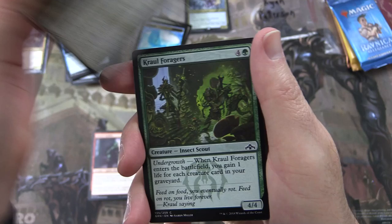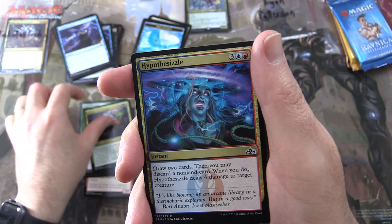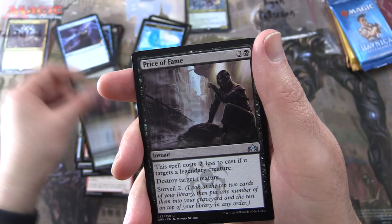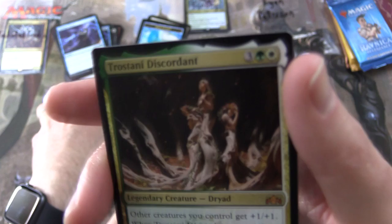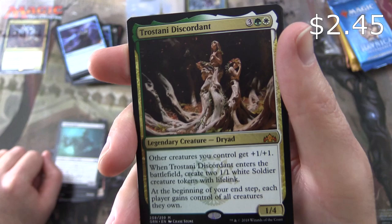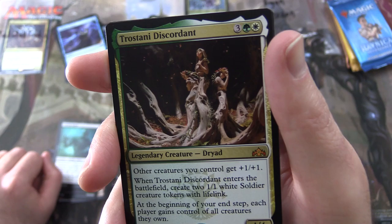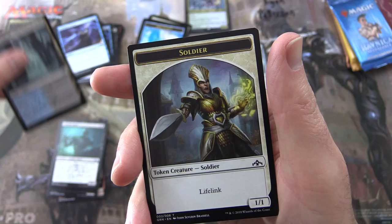We start off with an Ornery Goblin, Loxodon Restorer, Kraul Foragers, Barging Sergeant, Smiler Woodshaper, Hypothesizzle, Prey Upon, Gravitic Punch, Dimir Locket, Centaur Peacemaker. Uncommons: Beam Splitter Mage, Price of Fame, Lotleth Giant. And a Mythic — Trostani Discordant! Legendary Creature Dryad, 1/4 for five mana. Other creatures you control get +1/+1. When it enters the battlefield, create two 1/1 white soldier creature tokens with lifelink. At the beginning of your end step, each player gains control of all creatures they own. An Azorius Guildgate and a Soldier token.